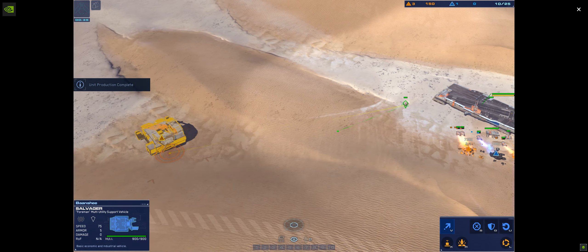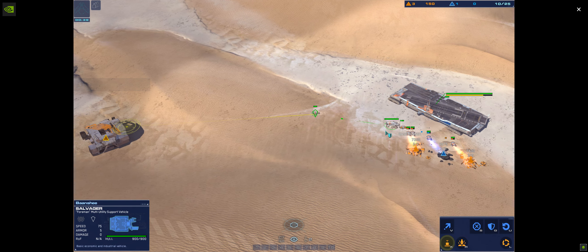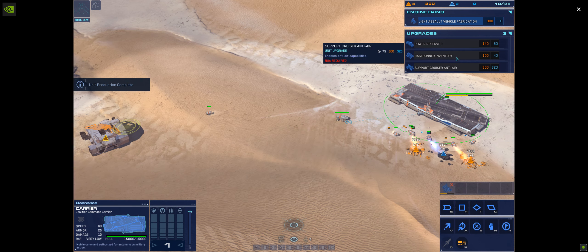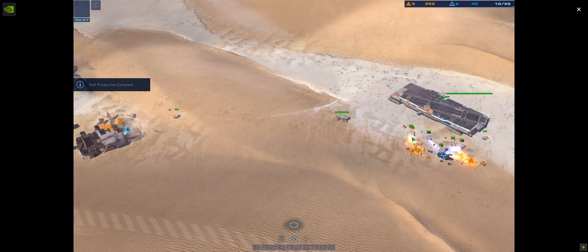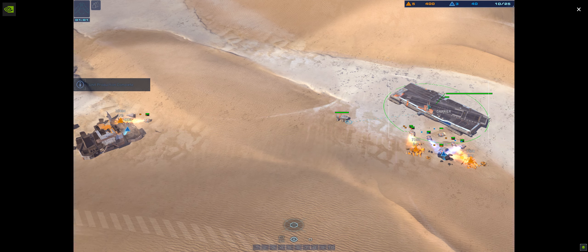Salvager online. Set charges right there. Salvage array ready. CU is identified. Proceed to site. Salvager online. Advance and evaluate. Salvage array ready. Construction units identified. Salvager online. Salvage array ready. Proceed to resource use site.